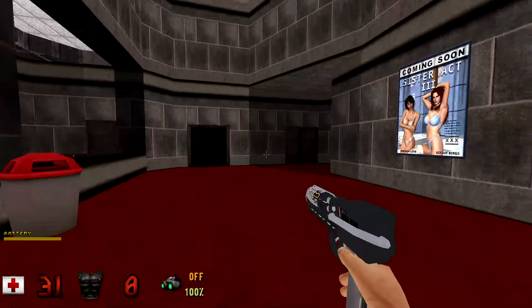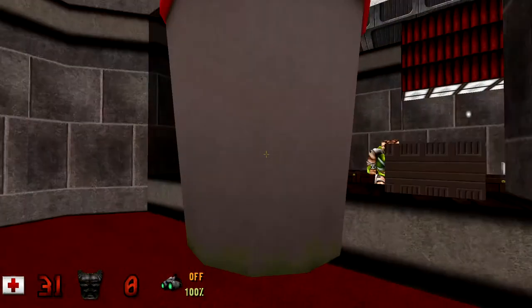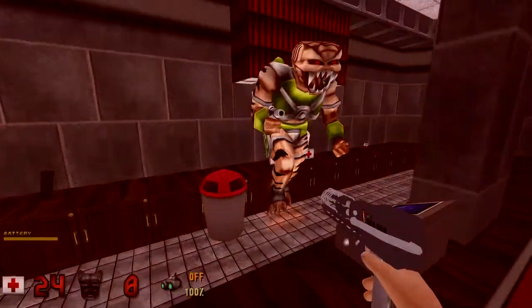Number 2: Pick Up and Throw Objects. Yes, Duke Plus ports a Half-Life ability to Duke Nukem 3D. Come on, you couldn't ask for a cooler ability.